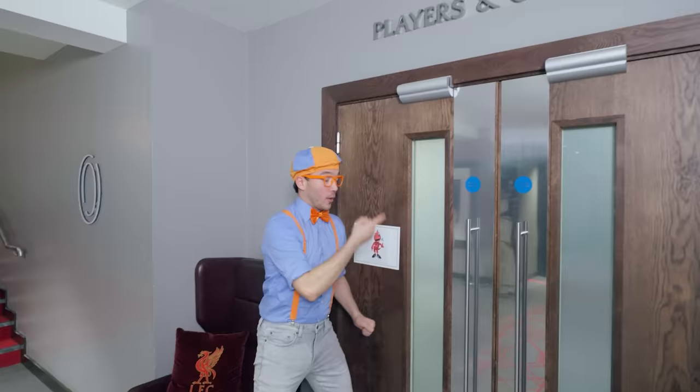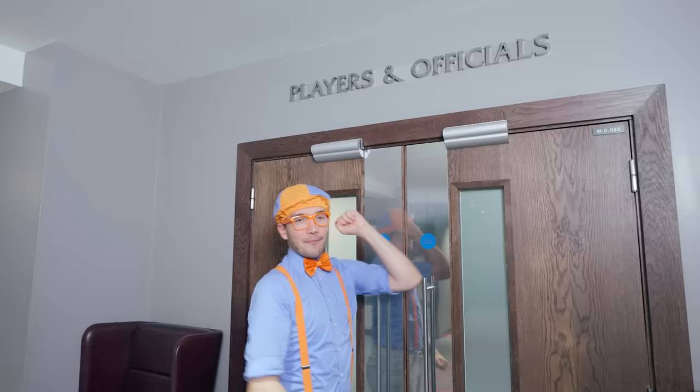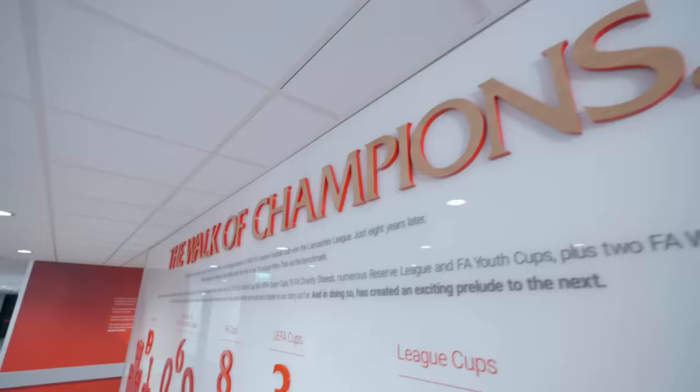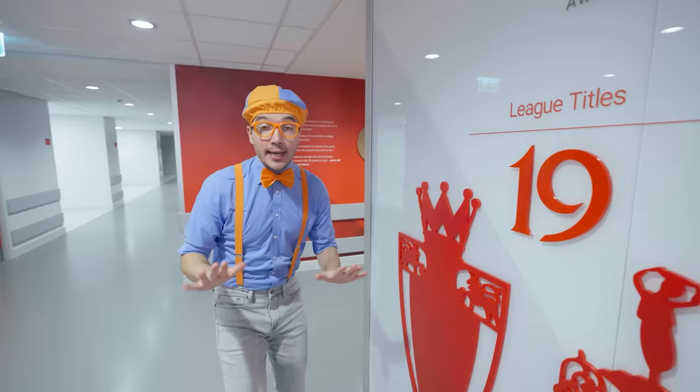Okay! It seems like we need to go through these doors. And hey, look — players and officials! This is the players' entrance! This is where the football players come before the match — they go through these doors too! Come on! Whoa, look at all the trophies! I think we're getting a lot closer to finding Mighty Red!